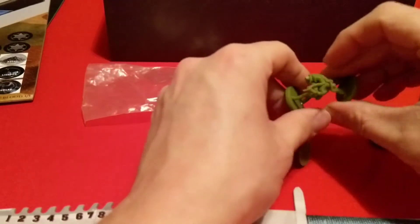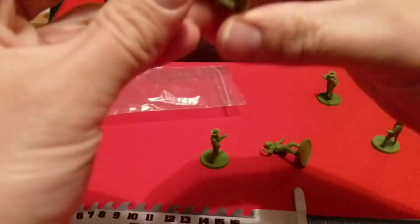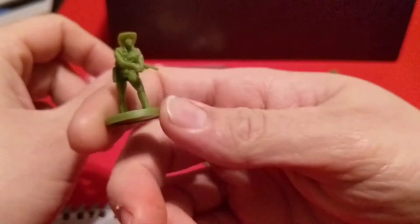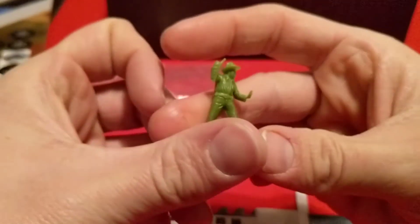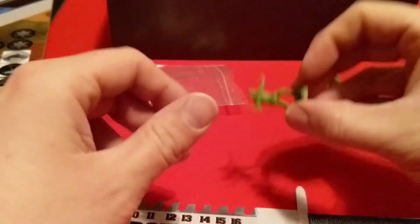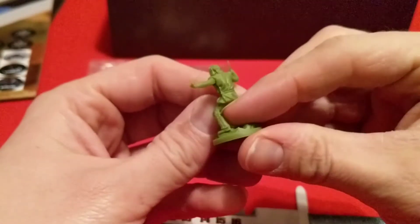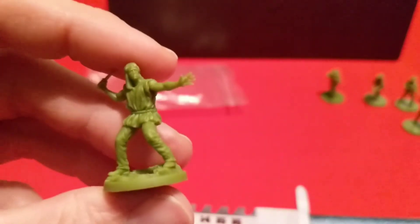We have five miniatures. You have this guy here and this guy there — they're alright, decently detailed. Here's this one; it looks like his baton is a little bent — I'll fix that. And we have the Rambo miniature — there you go, you can see it a little better. We get some extra baggies in here too.